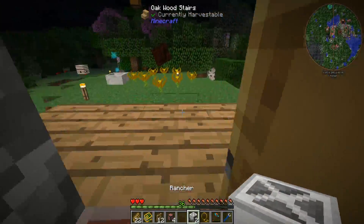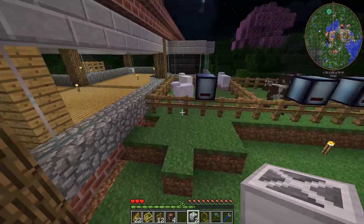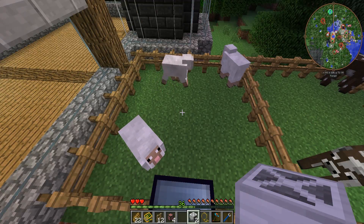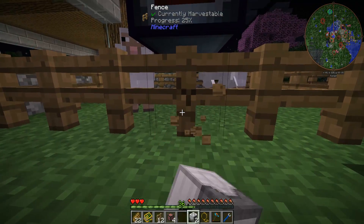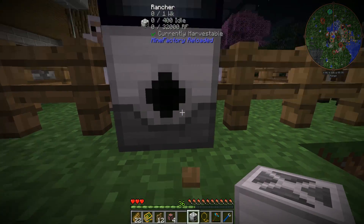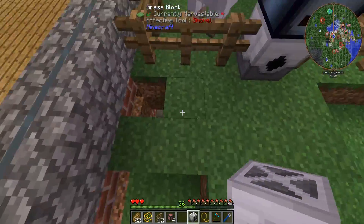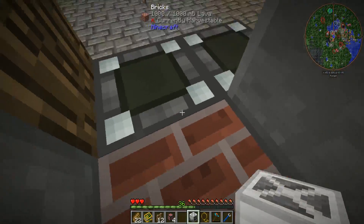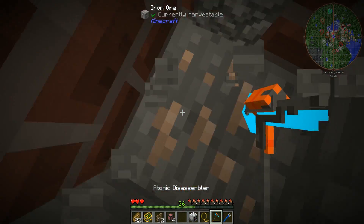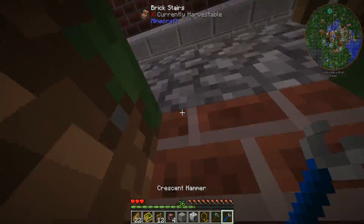One rancher goes in front of the sheep. When provided with power, it should shear any sheep within a 5x5 area in front of it. I've cut a hole out over here that runs down to where the power is being generated by the magmatic dynamos. We're going to have to go a little lower to reach the cables, and we may need a few more power conduits to run up to the rancher.